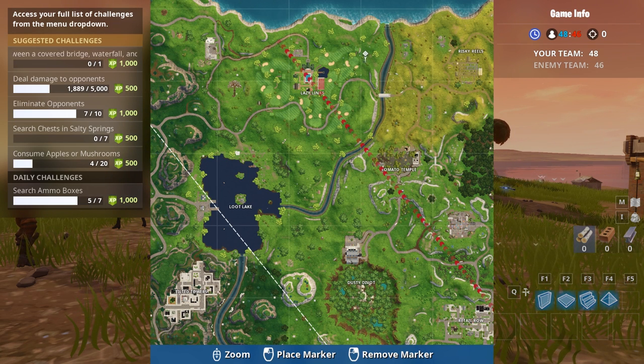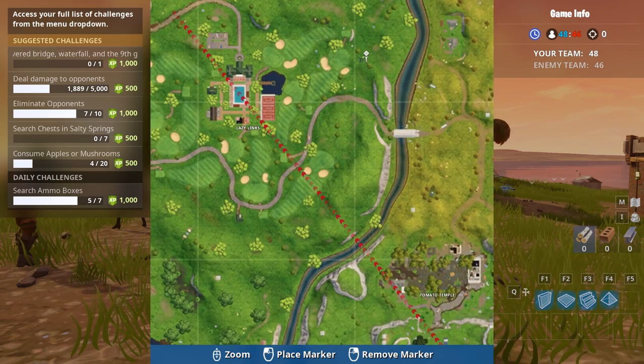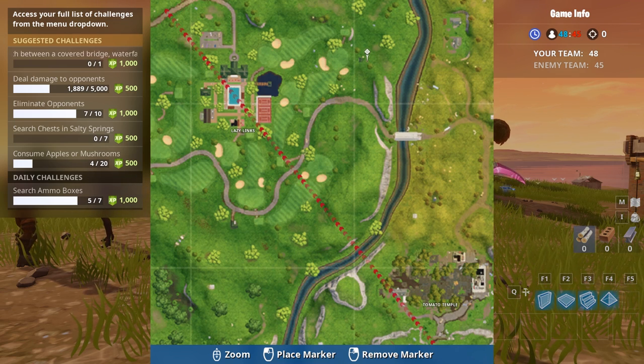It's going to be located west of the Lazy Links. You're going to see that there's a covered bridge there. At the top of the map there's going to be a waterfall, and the ninth green is going to be right next to where we're going to land.